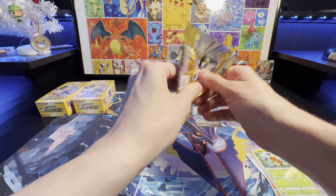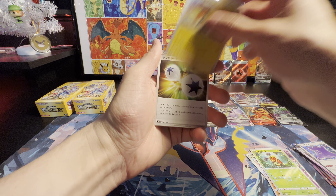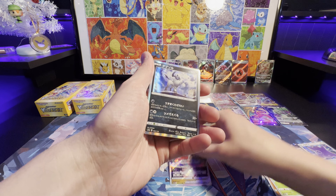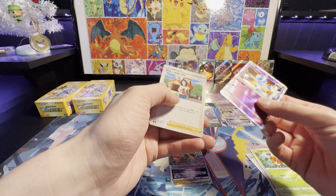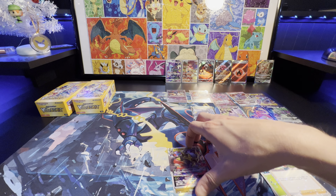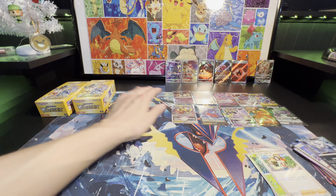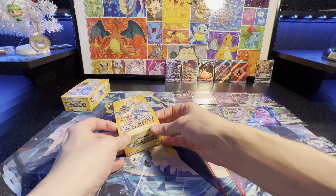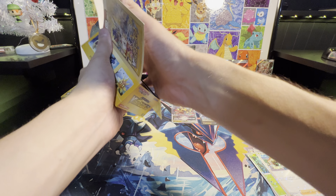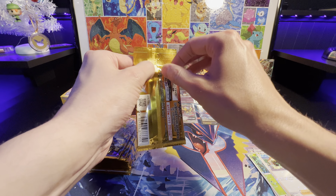Last pack for box number one. Giratina V-Star. Absol. Radiant Gardevoir. Man, I keep getting all the bad Radiants — I forgot about the Radiants. Need the Charizard Alternate Radiant. And now onto box number two. The Eternatus I need and the Bug — can't remember his name.